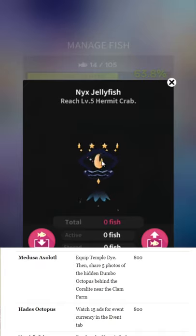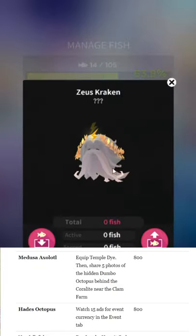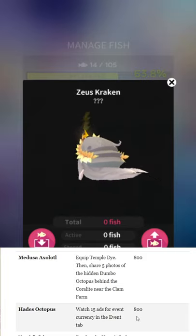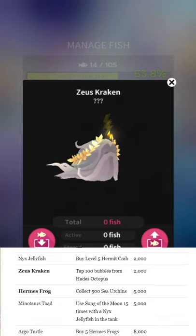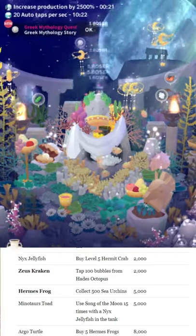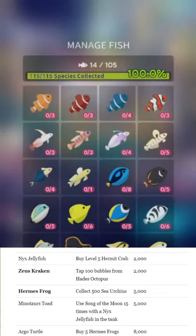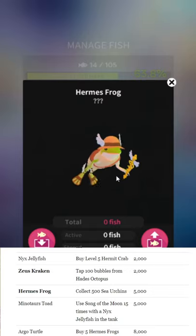Nix's Jellyfish — I really like this design. It's not a hidden fish; just reach level 5 with the hermit crab. Zeus Kraken — just tap 100 bubbles above the Hades Octopus. That means put the Hades Octopus in the tank; during events, little bubbles appear over their heads with candy, so you need to tap those 100 times. Simple stuff, but clarity and all that.